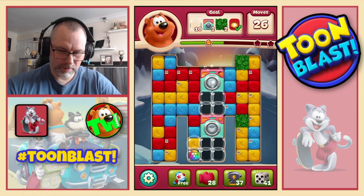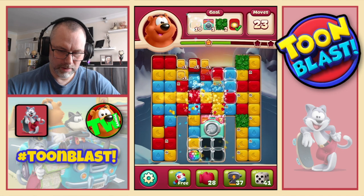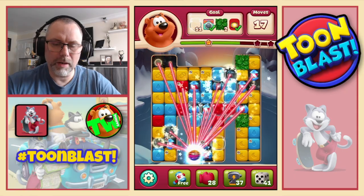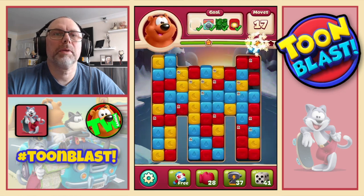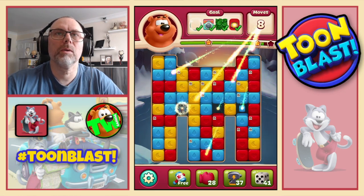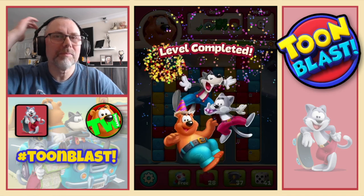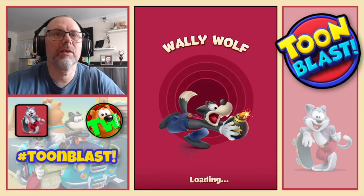Another disco ball — only problem is let's bow down there. Can't get anything to go with it now. Disco ball rocket combo — that should be the end of the puzzle and it is the end of the puzzle — three stars.